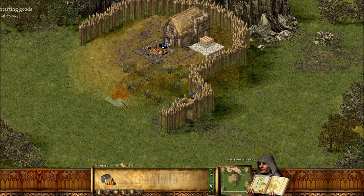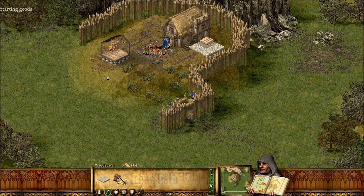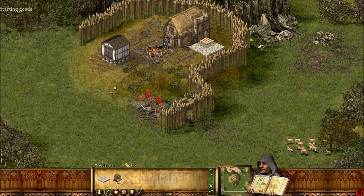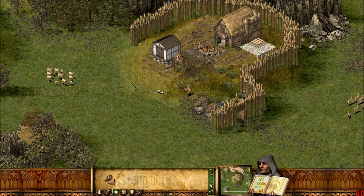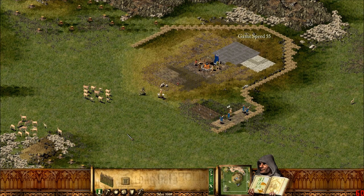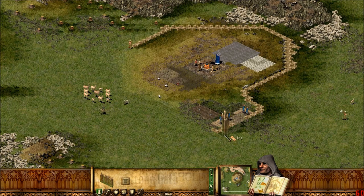We can sight our granary — I'll put it there. The first thing we want are some woodcutters, so I'll put one here, one here. And then we'll get a hunter's post as well. If you tap the spacebar, you get the ground view of the castle — it's helpful when you're placing things in tight spaces, because space is at a premium in this game.